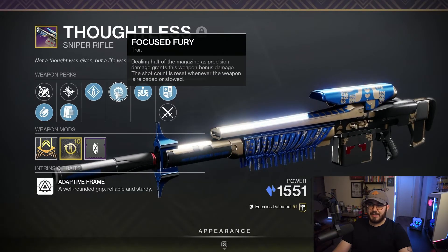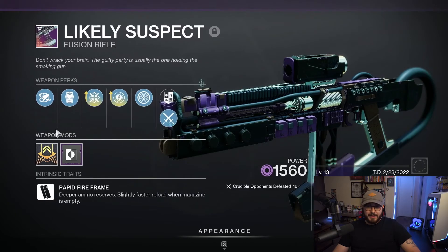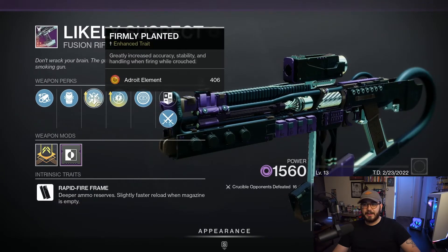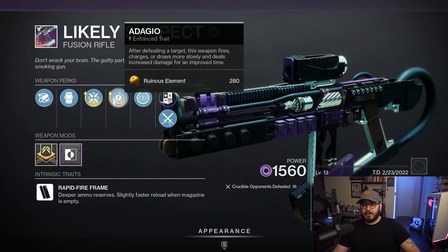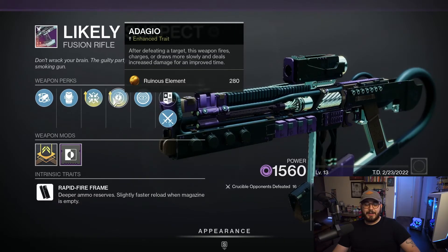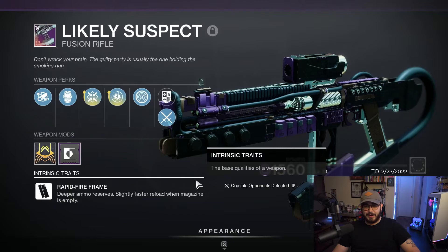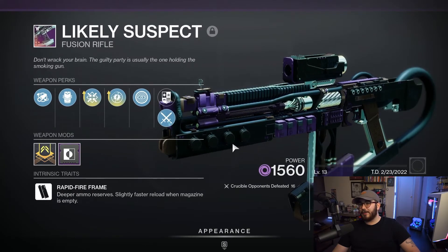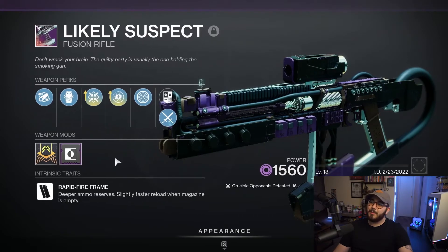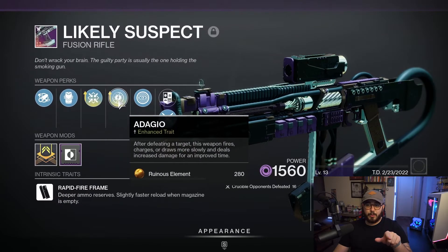The new Witch Queen fusion rifle, Likely Suspect — my craftable one has Full Bore for range, Projection Fuse for range, Enhanced Firmly Planted for greatly increased accuracy, stability, and handling when firing while crouched, and Adagio: after defeating a target, the weapon fires and charges more slowly but deals increased damage. Basically you get one kill and it slows the charge rate but you deal more damage, going up from a Rapid Fire Frame effectively to what feels like an Adaptive Frame. This thing in the Crucible is absolutely disgusting — Rapid Fire Frame fusions feel weirdly powerful sometimes. I'd consider Slideways and Successful Warm-Up as alternatives but I'm sticking with Adagio.